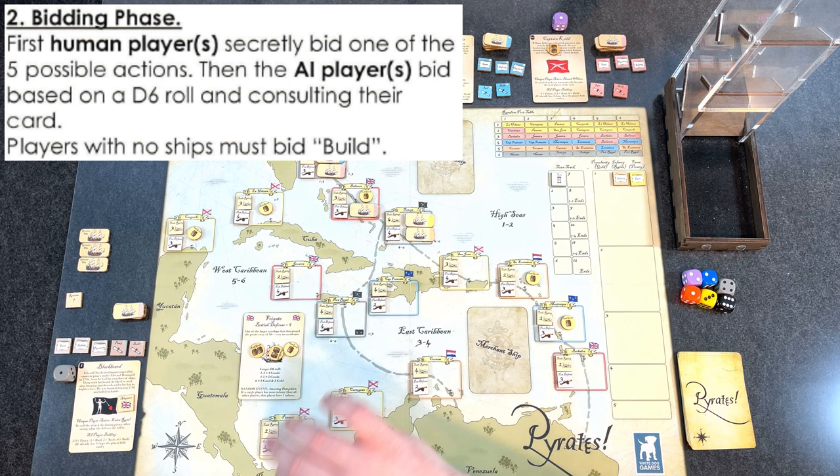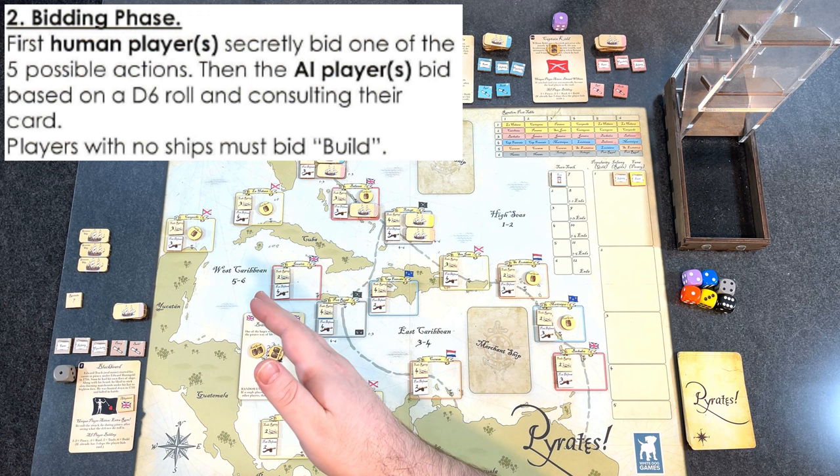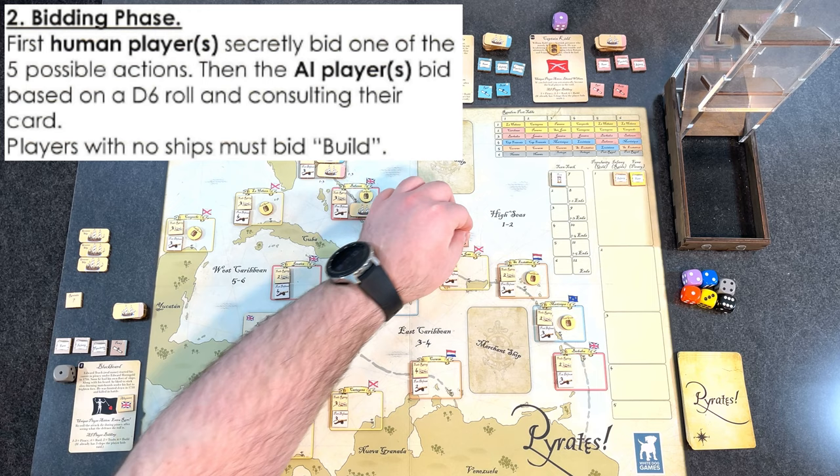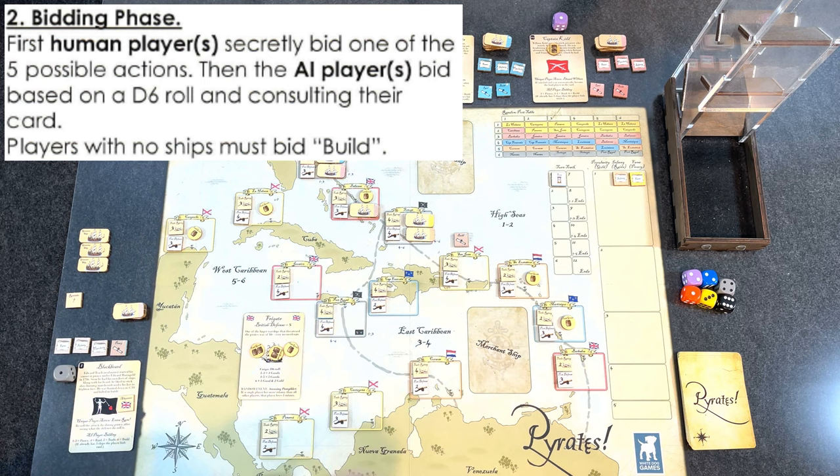Let's go on to the bidding phase. In multiplayer, humans bid secretly simultaneously; with AI players, the human bids first. I want to build up my fleet first, so I'm selecting the build action. After that, you roll for each AI to see what they do. There are some rules: if they don't have a ship they automatically build, and if they already have three ships they can't build more.